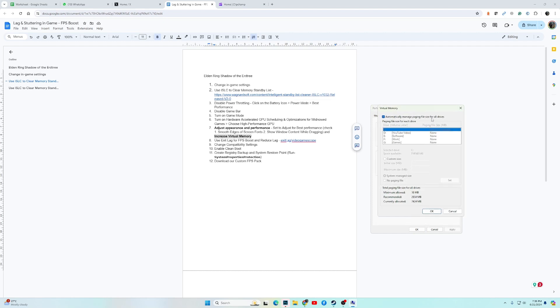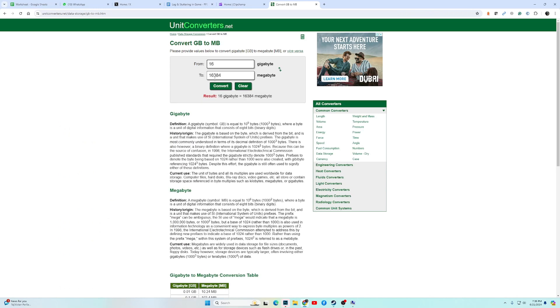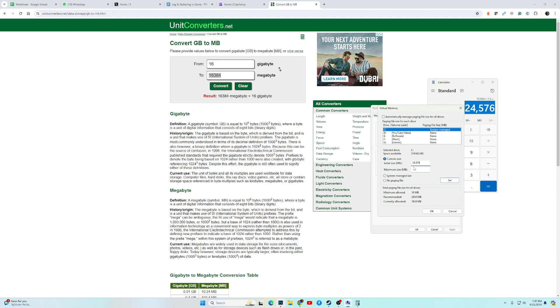Uncheck 'Automatically manage paging file size for all drives' and select Custom Size. The initial size should be 1.5 times your total RAM in MB. For example, with 16 GB of RAM, convert it to MB using an online converter — that gives you 16,384 MB — and enter that as the initial size. The maximum size should be three times your total RAM in MB, so multiply 16,384 by 3 and enter that value as the maximum size.